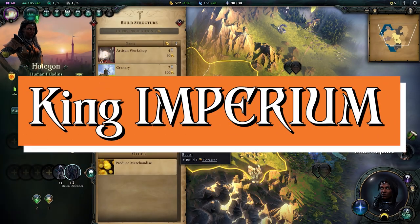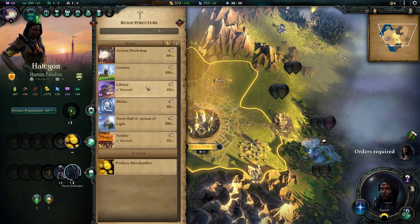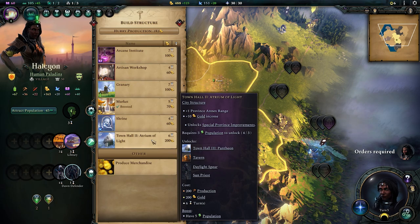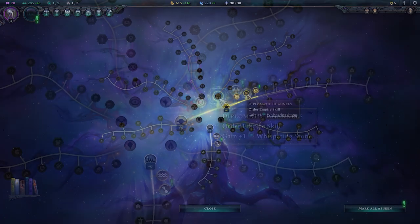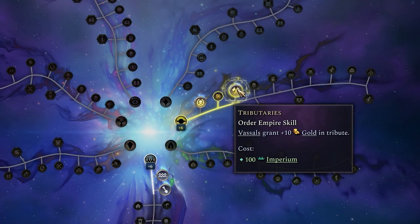Moving on to Imperium. At the start of the game there are lots of buildings on offer, but none of them will provide you with Imperium — at least not from the very beginning selection. Imperium is incredibly important. We use it on the development tree right from the word go, or just three turns in, to start picking up pretty powerful abilities. You shouldn't ignore the development tree — some stuff is a bit mid, but there are also some really powerful impacts.